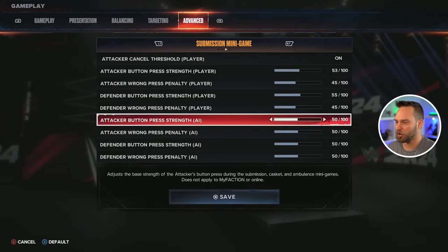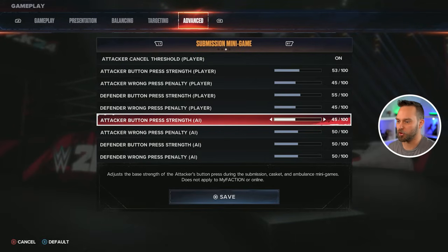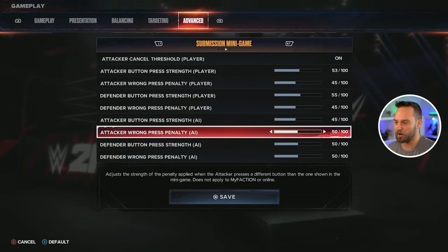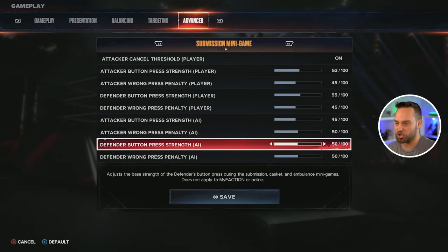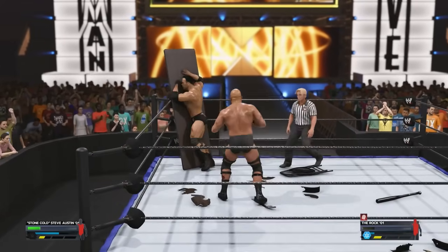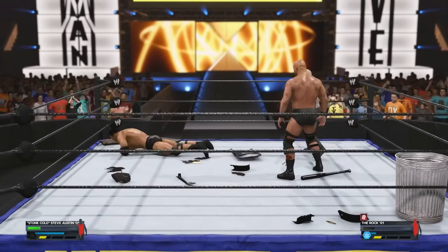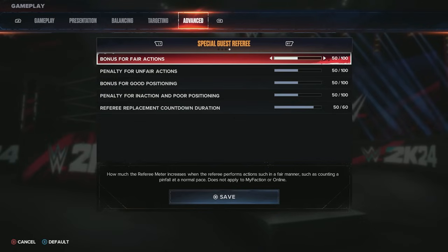This also applies to casket matches and ambulance matches because button mashing there is technically a submission. For the AI — their attacker button press strength and penalty — I lower the strength a little bit. For defending a submission, I lower those down too. Remember we already turned down the AI submission rate in balancing, so now we've also lowered the difficulty a hair here, and I found this helped a lot in showcase and exhibition.